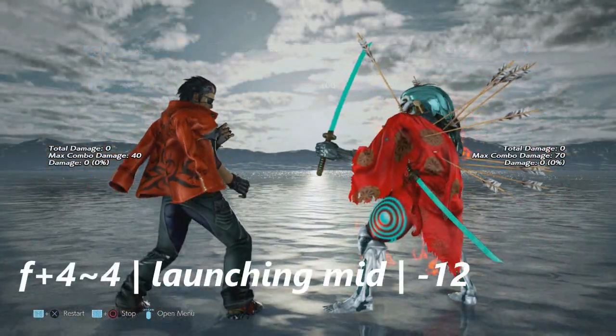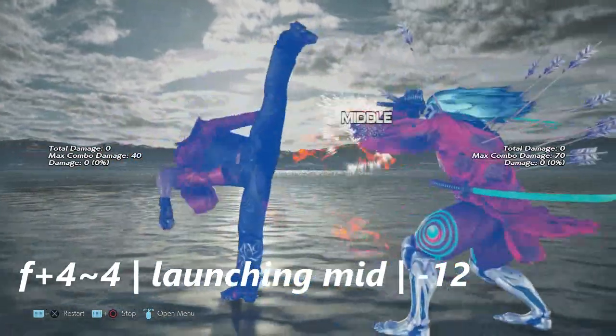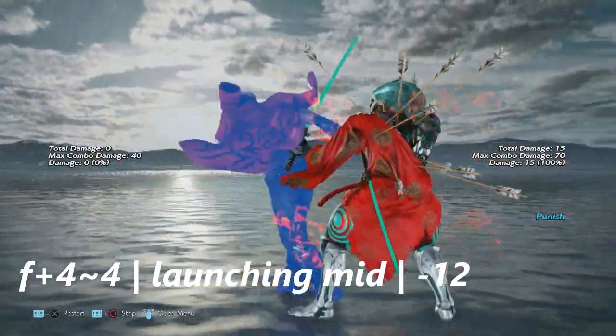Four plus four into a just-frame another four turns this move into a launching mid — same as from earlier. This is negative 12 on block.